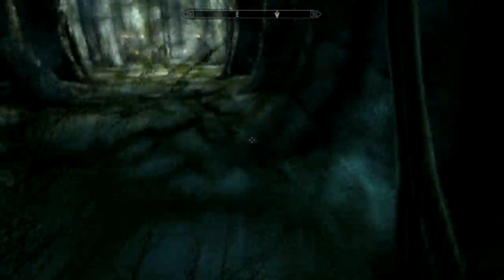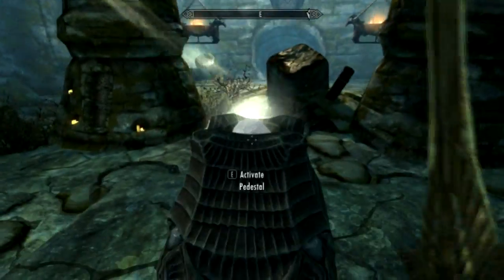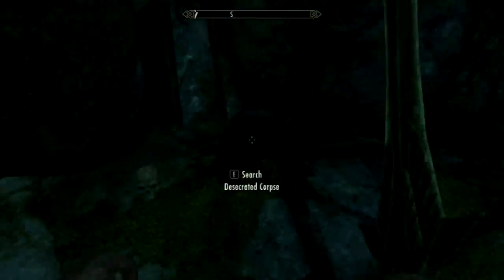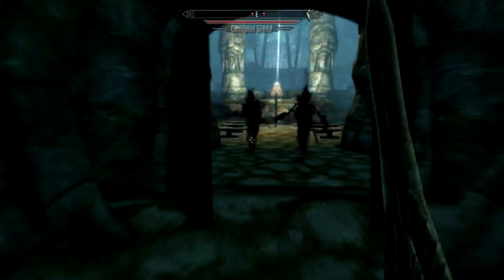What you do is go through this place and basically try to reignite Meridia's pedestals. You want her light to beam through these catacombs, because a necromancer has taken over. That's the whole backstory here.